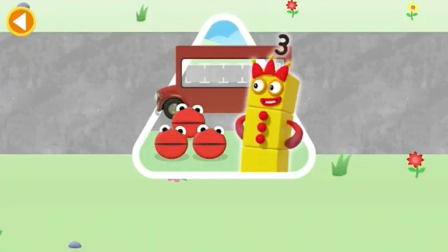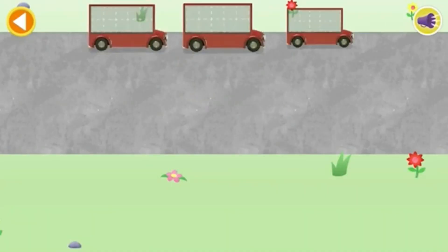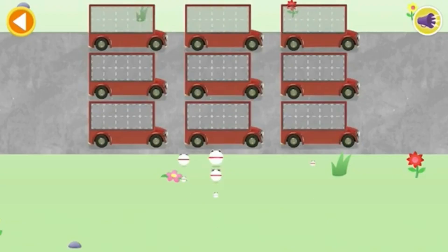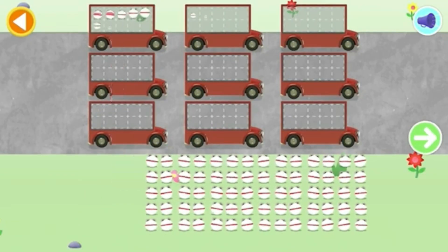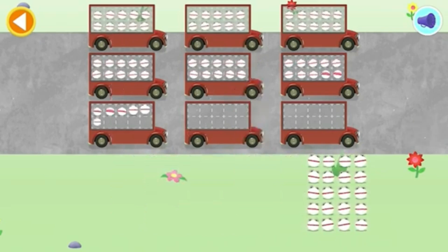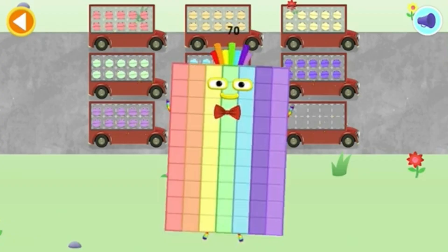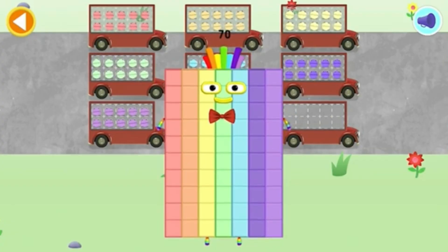Can you help all the number-globs catch the bus? Stop and press the button when you reach 70! Yay! 10, 20, 30, 40, 50, 60, 70... Brilliant! Oh! You've counted 70 number-globs!